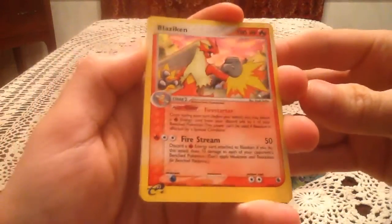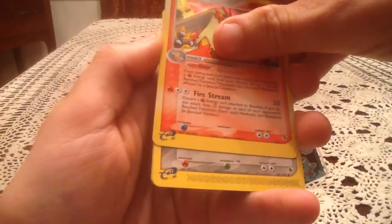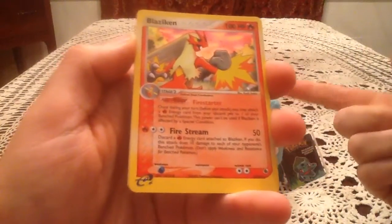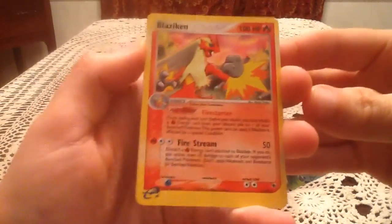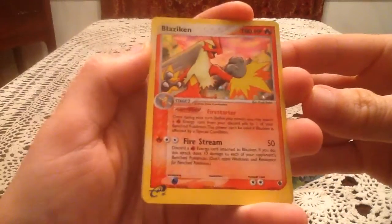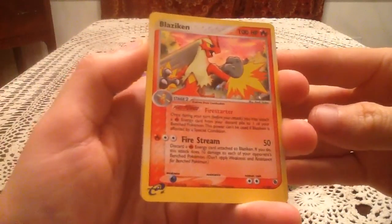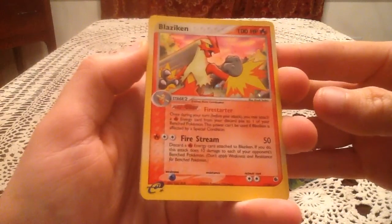There we go — a Blaziken holo! If I just look quickly... that's odd. Anyway, we got a holo. I figured it would be holo, reverse, and then the actual rare, but that looked like an uncommon — or at least not a reverse. But there is our holo, and I'm so happy to have a holo. I honestly don't know if I have a Blaziken yet, so that is an awesome pull. Another holo for the big pack opening is sweet. Just having it out of the Ruby and Sapphire pack just brings nice memories. Very, very nice right there.